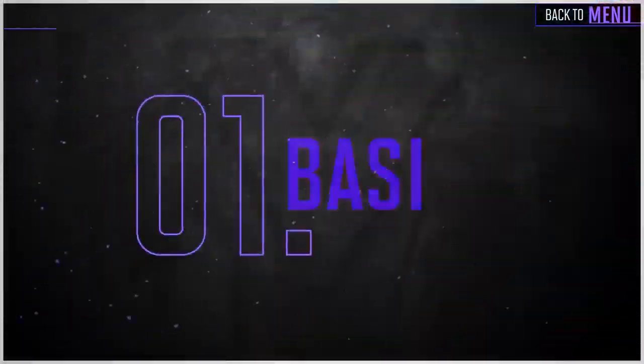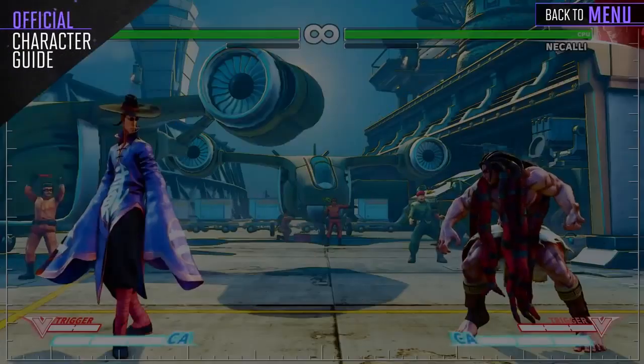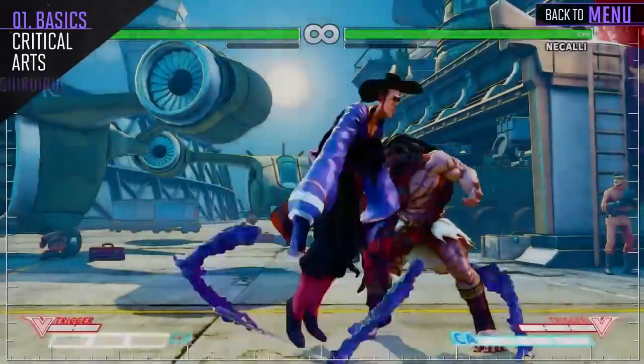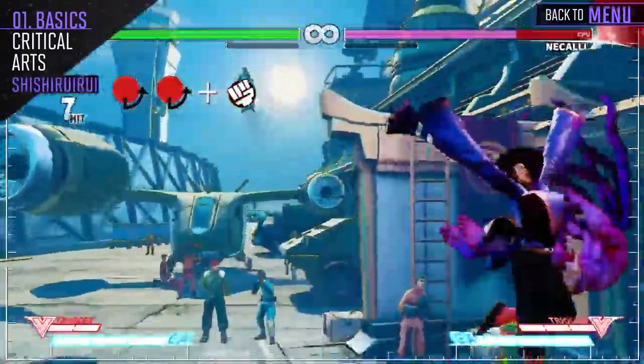Fong slides across the screen and can slide underneath projectiles and high-hitting attacks. This can also move you through the opponent onto the other side. The EX version is hit-invincible, which can help you get out of a corner situation.